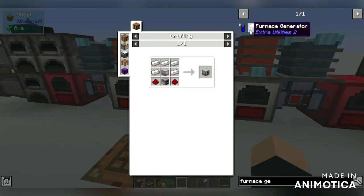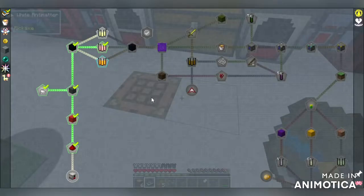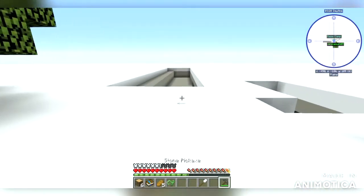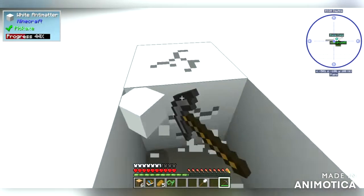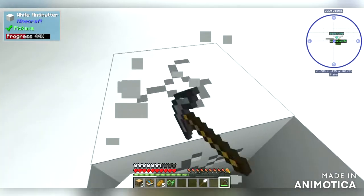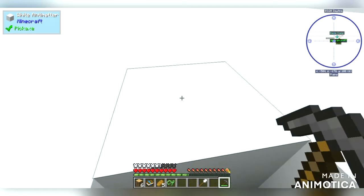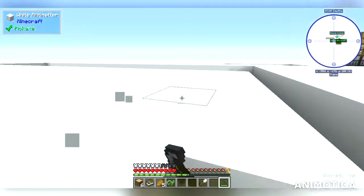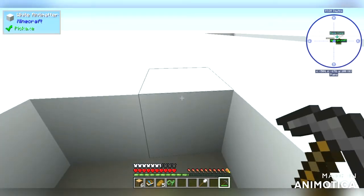Oh wait, I need two furnished generators. I need to craft two furnished generators, so I'm going to be digging for a bit. 400 RF in total - I think everything generates 400 RF per tick. My dogs are seriously driving me crazy, I don't know what their deal is. Yeah, everything in the pink generator always generates 400 RF per tick - that's better than the culinary generator.